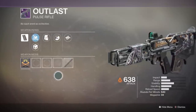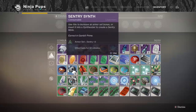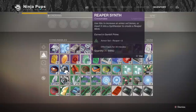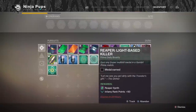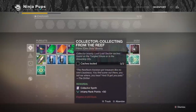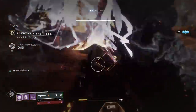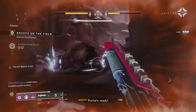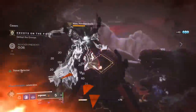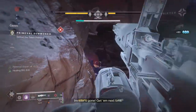Those are all the new Gambit Prime weapons and how to get the curated roles for them. Just play the roles of Prime and aim to get as many medals and synthetics as possible. Different medals and feats lead to synthetics, and synthetics lead to a chance of curated weapons and even god rolls. Gambit Prime bounties are also a great source for these new Prime weapons — each rewards a synthetic, so pick them up every chance you get on all your characters.